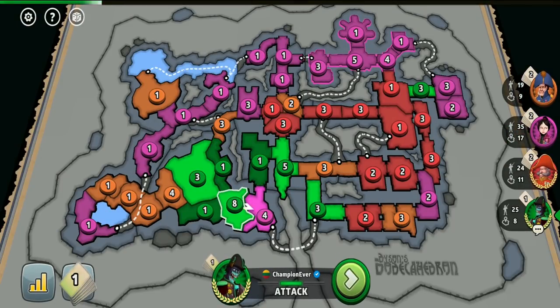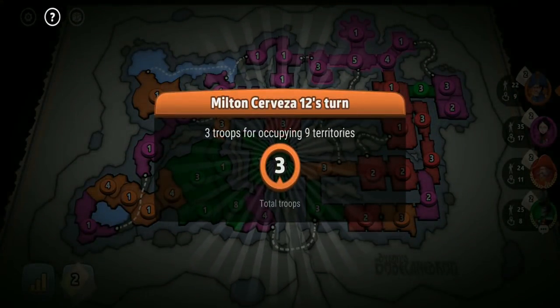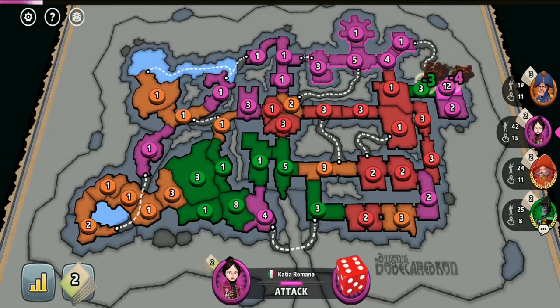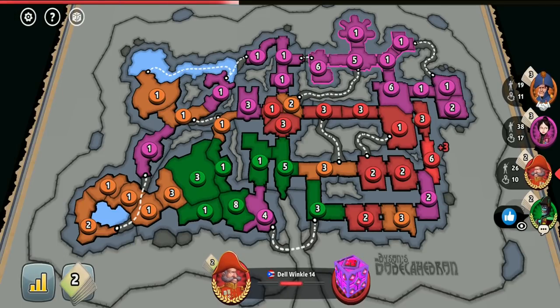The orange player just ended up doing the dirty work for the pink player. While orange took care of the red area-holding player, the pink player — with neither of us holding areas — only needed to take care of the orange player to dominate the game. By pink's attack I could say she is a high-rank aggressive player: instead of letting orange hold easily invasible areas, she invaded them to stay at an advantage.